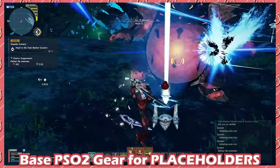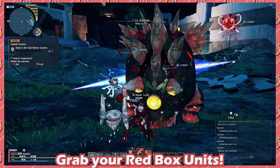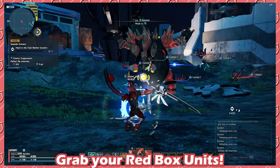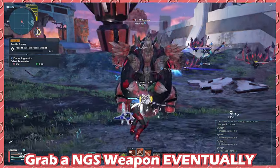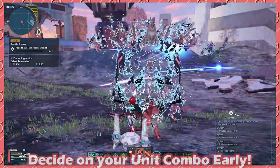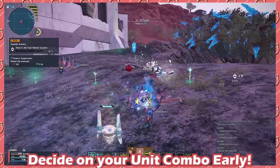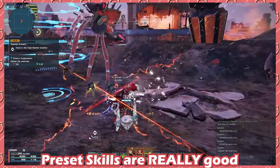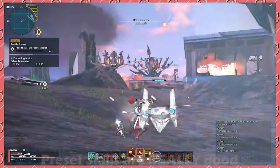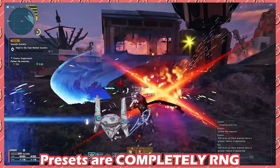To summarize: use base PSO2 gear as a placeholder for NGS gear. Grab the free Redbox units linked in the description below. Invest into an NGS weapon after you've found out what class you want to play. Use the unit lists in the description below to combine what units you want to use. And finally, preset skills are a factor you should consider, but be aware the levels of RNG to get the ones you want on the items are completely RNG.